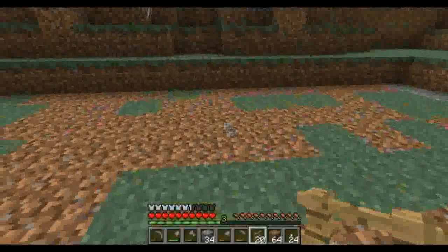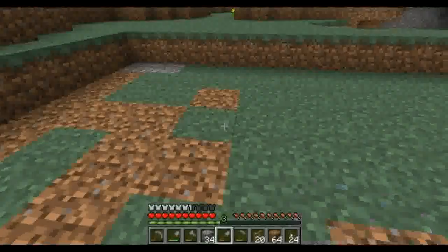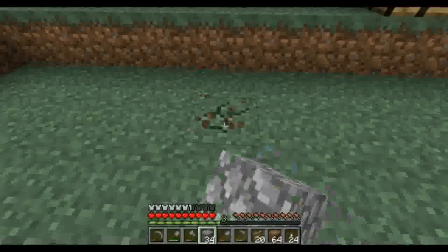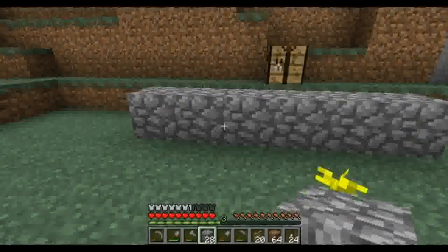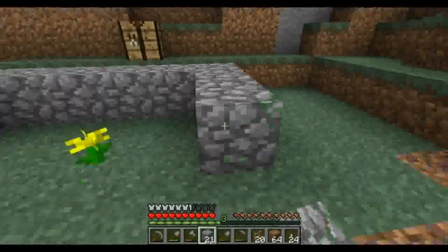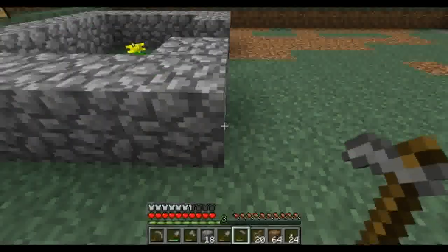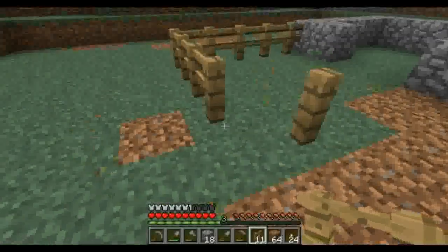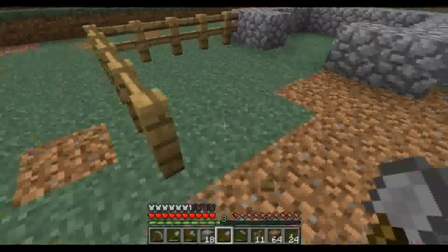We'll drop the gravel and swap it for some cobblestone for the foundation. I want to build them a little home — a little pig house where they can be safe and enter during the night. Then we're gonna build a little fenced area coming off this that they can graze in the grass and get their food, and we're gonna have to find them some water at some point and bring it back over here.